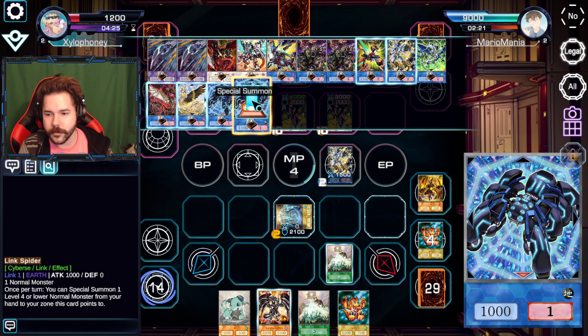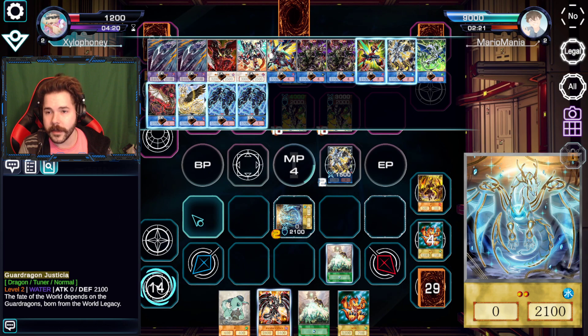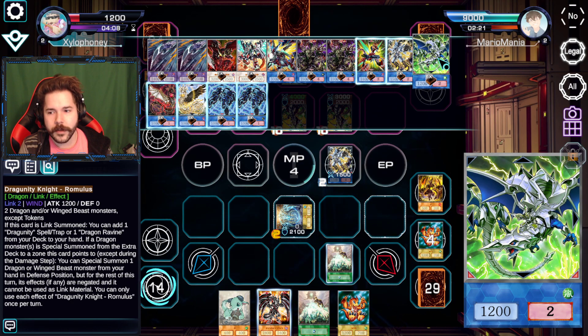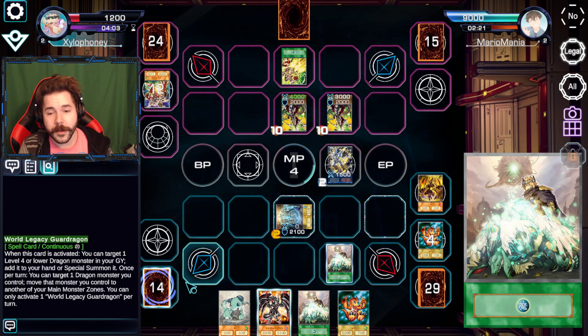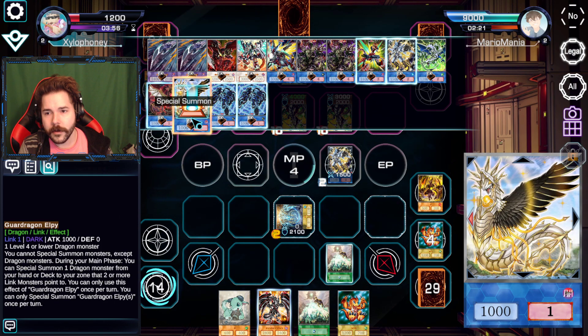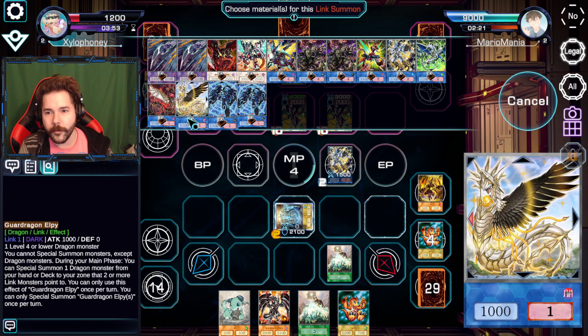That needs to be summoned to the arrows this points to — so I could have actually done that play smarter, in hindsight. But I did not. Therefore, what is there to do? We know we can go into the legendary Triple Burst Dragon. We can go into... well, we can't go into that. We can move things around. We're gonna go for Guard Dragon LP — gotta check LP when we catch these arrows.